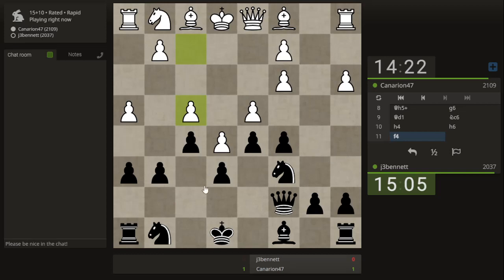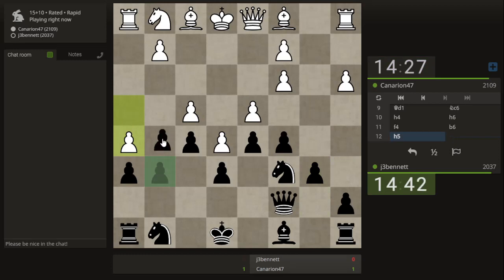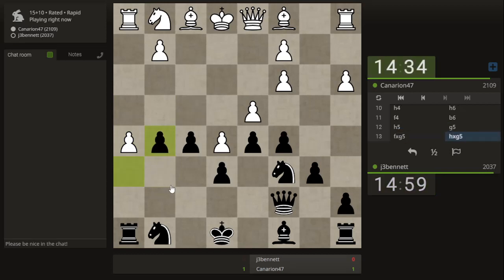His idea now is that if he pushes and I push, he will take. If I take back, this passed pawn may become a hazard — but maybe not. I'm going to let him do that. So I push, he takes, I'm going to take back with the pawn. Then he can't immediately push this pawn forward because my rook and knight cover this square. His bishop is there — I wasn't thinking of the bishop, so I should have brought the queen over.